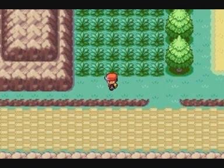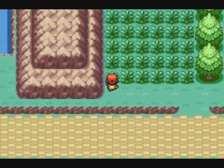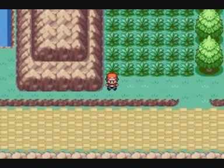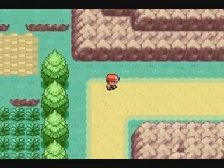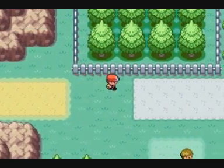Nie ma sensu iść dalej, ponieważ strażnicy nie przepuszczą nas bez odznak. W wersji FireRed tutaj można złapać jeszcze Nidorana chłopca, który jest bardzo dobrym Pokémonem. Ale nie w wersji LeafGreen, więc nie ma sensu go tu szukać. Do zobaczenia w następnym odcinku z serii zagrajmy w Pokémon LeafGreen. Trzymajcie się ciepło. Cześć!